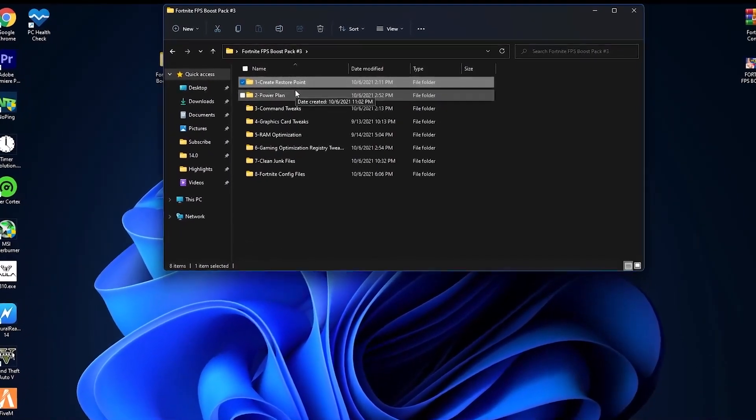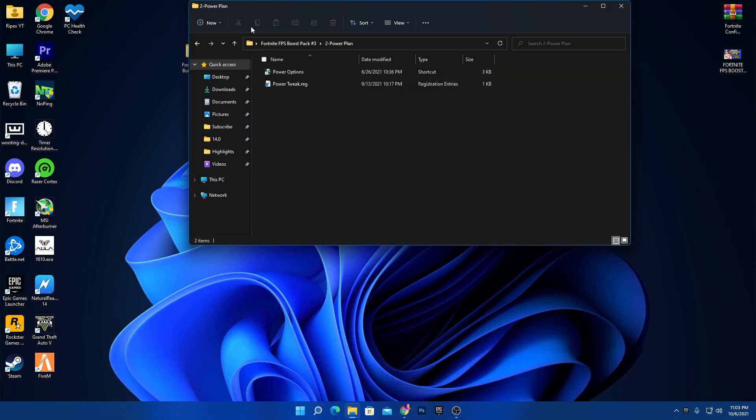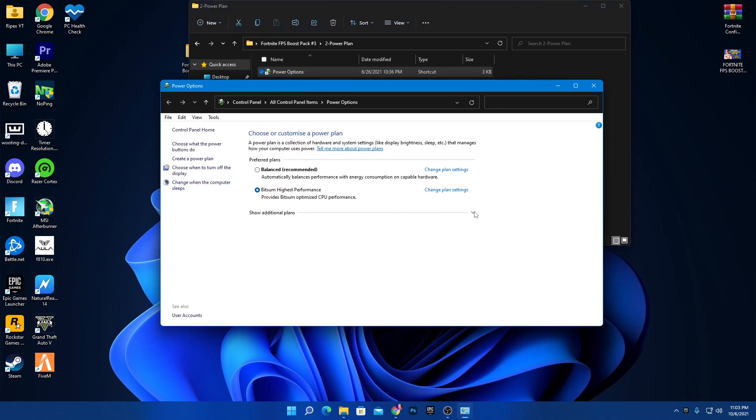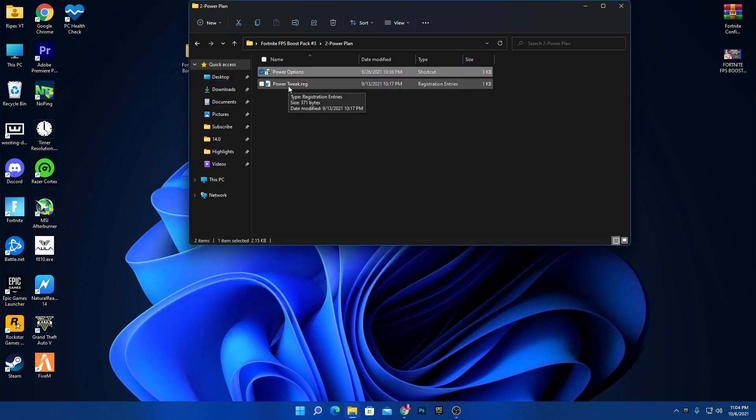The next folder is the Power Plan — most important if you're a laptop user playing Fortnite. Open the Fortnite Power Plan folder. In the power options, if you have Bitsum High Performance available, select it as it's the best option after standard high performance. Then double-click the Power Tweaks .reg registry file, click Yes, and install it — this will increase the performance and power of your PC.